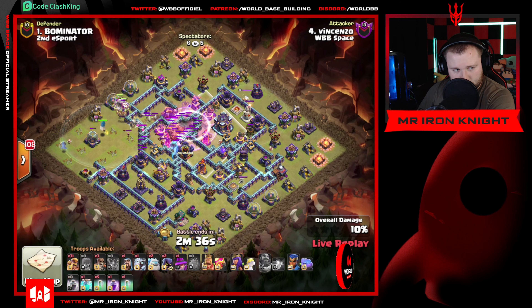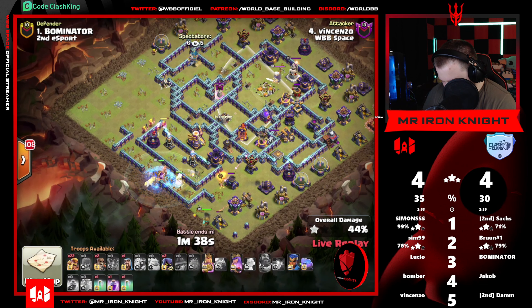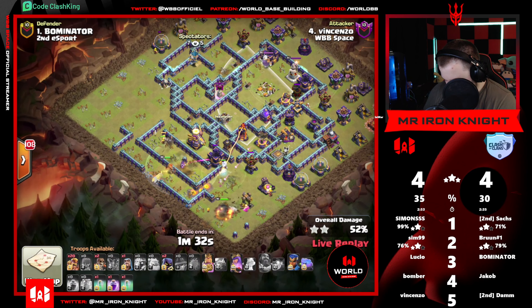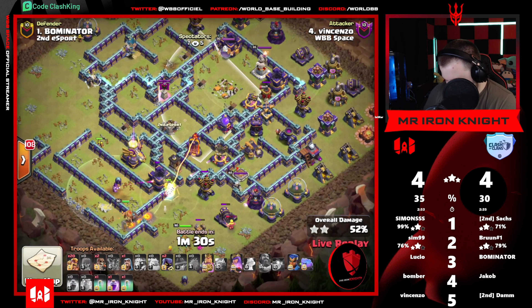Ice cone gonna get popped here in just a second because of holy damage from that monolith. He was able to save three spells too - two invises and one rage, that's awesome. Great - super barbs can go after the eagle artillery now. This is awesome, a great setup from Vincenzo. Warden did some great work too. RC can get started up on the north side of the base. This is looking like a phenomenal setup - still with 16 super barbs.